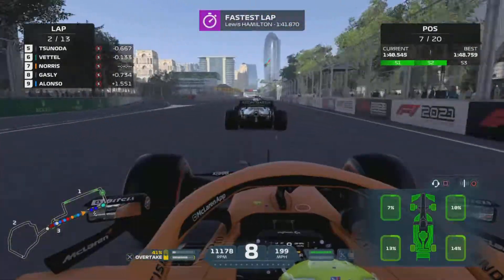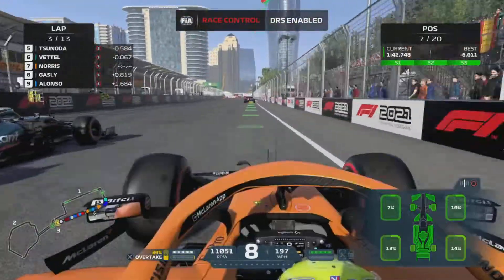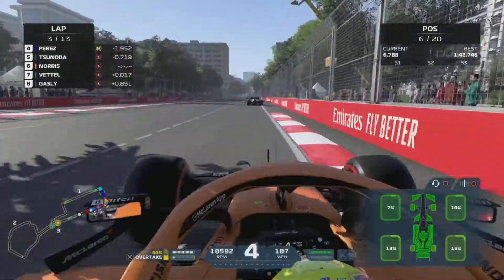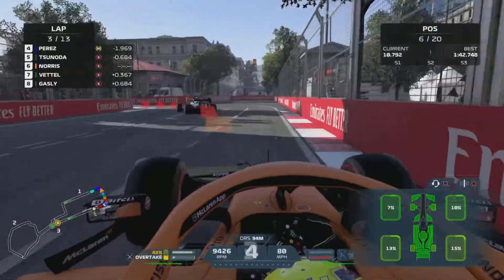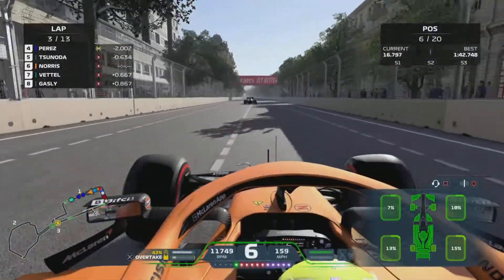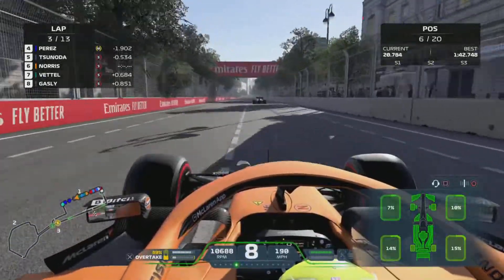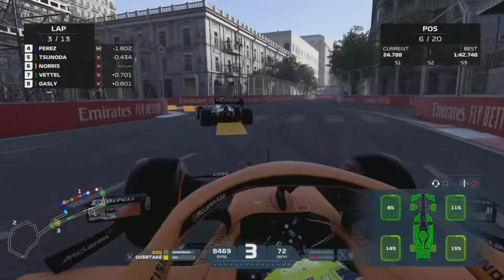Here we come - we've got the slipstream, we've got enough ERS turned off. Around the outside - can we get the move? Yes we can, carrying the speed around the outside. And that's P6 now for us. As you can see, Perez - the two Red Bulls - are actually on the medium tyres, so I expect them to be going long and then maybe going on to the soft tyres, with the Mercedes being on the softs, I believe. So it's going to get interesting guys. Tsunoda is up ahead next, so let's hunt him down.